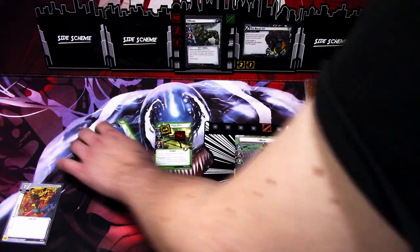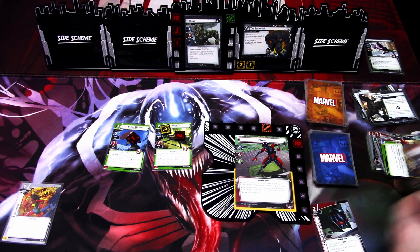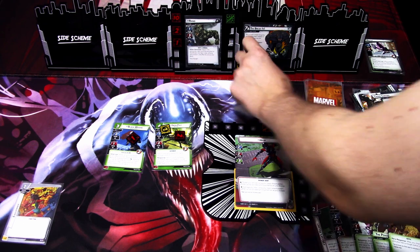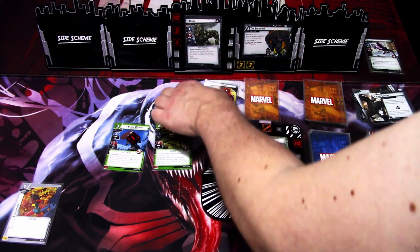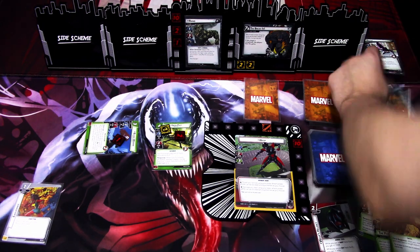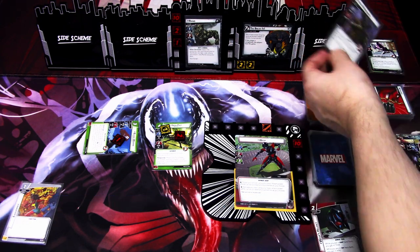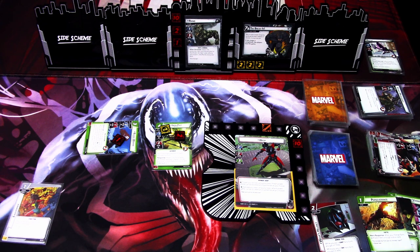We ready up and draw back to 5: Wasp Helmet, Ant-Man, Brother Voodoo, Power of Protection, and Perseverance. We add a threat to the main scheme; Rhino is stunned so we remove the stun and get 2 encounter cards. First is Shadows of the Past — I'll use Ant-Man and Black Widow to cancel that since we really don't want to see Beetle. The other is Advance — one plus one is six — and we nearly dodged a bullet there but didn't thread out, luckily.